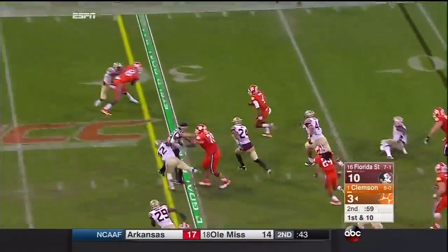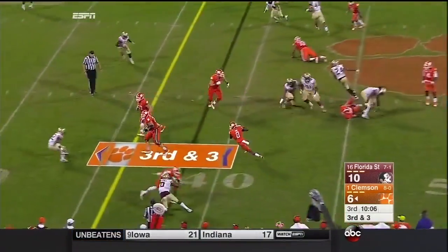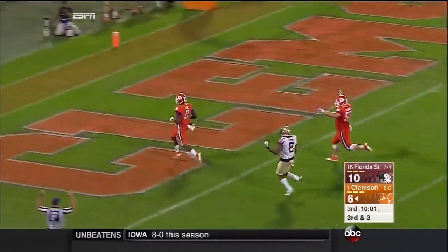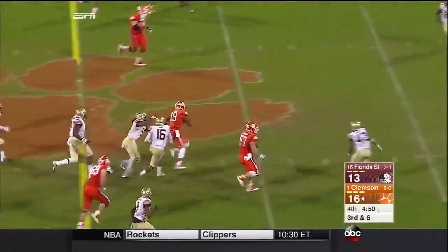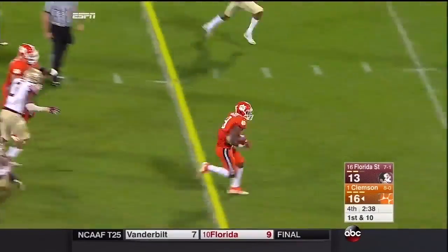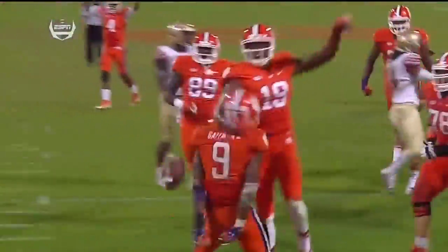Trying to pressure Watson. Deshaun Watson into the second there. Watson flips it back. Kane has a blocker. Deion Kane headed for the end zone. Touchdown Tigers. Watson. Hump fake. Throws into traffic, and it's Peek off and running. First down. Gallman, a quick burst, breaks a tackle, and scores! That touchdown run.